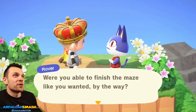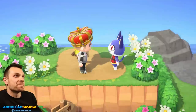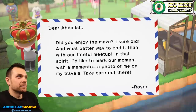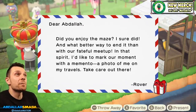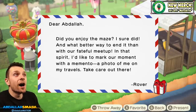Rover asks: 'Were you able to finish the maze like you wanted, by the way? If you want to restart, you can do so by using the Rescue Services app.' Riding the rails — this guy, Rover. Then he says: 'Did you enjoy the maze? I sure did. And what better way to end it than with our fateful meetup. In that spirit, I'd like to mark our moment with a memento — a photo of me on my travels. Take care out there.'